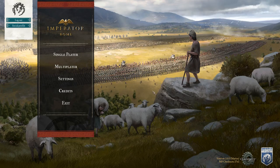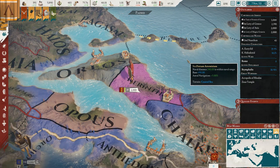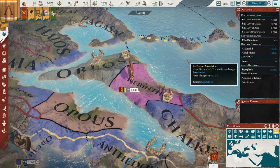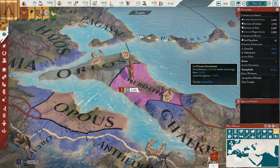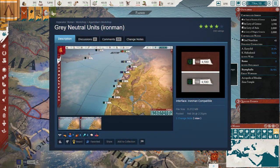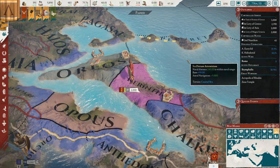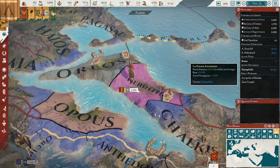Let's get into the first mod. The first mod I want to talk about is a very simple but to me completely essential mod, and that is the Gray Neutral Units mod. It's a very simple mod that changes the neutral unit color from dark red to light gray.